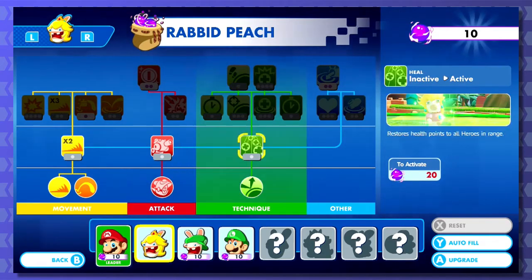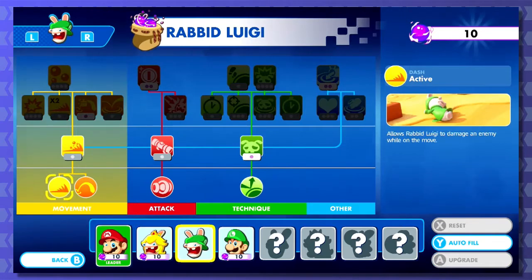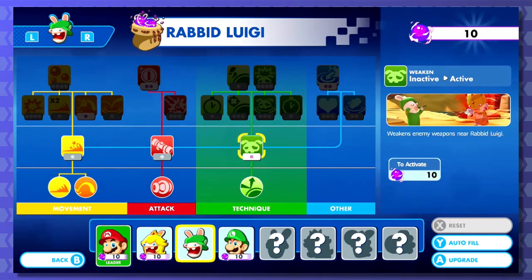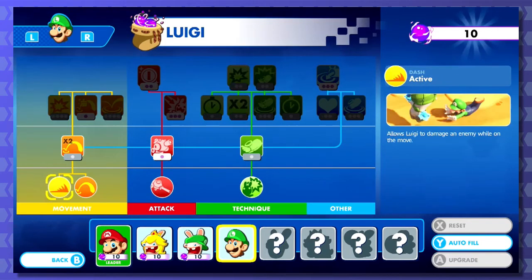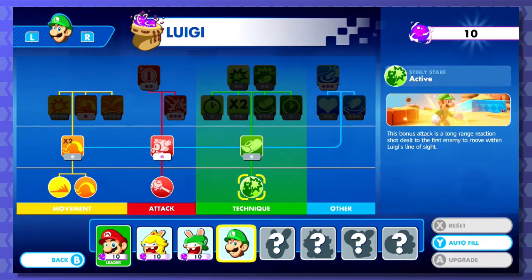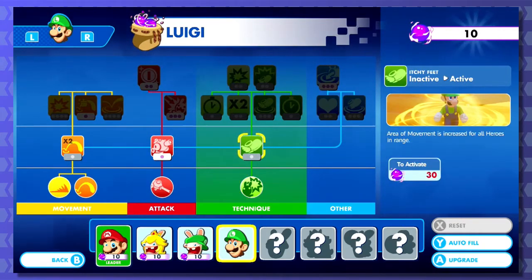Health point - oh, there's the heal! That's the first thing she's getting her skill point spent on. Rabid Ouija can't get either of these, but he could get Weakened Enemies - alright, so that's a debuff. Ouija has Steely Stare already. Itchy Feet increases area of movement, but that's very expensive.